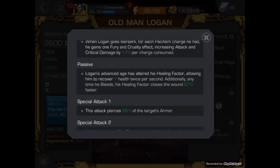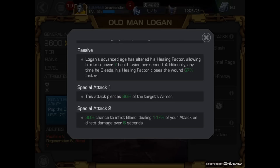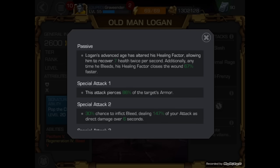He's actually a really awesome champion even against champions that don't bleed. He does really well against Colossus, I've seen in some fights. Here is Logan's passive: his advanced age has altered his healing factor, allowing him to recover 7 health twice per second. With our masteries right now, he's actually recovering 10, which isn't a lot, but it will help if you need it — that's 10 twice per second, so essentially 20 health per second.